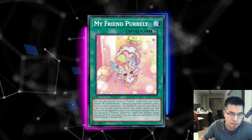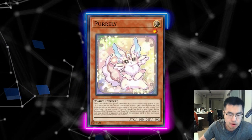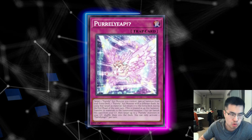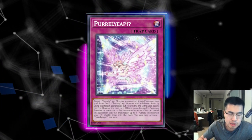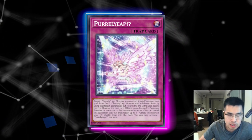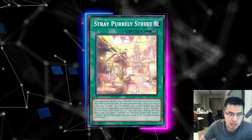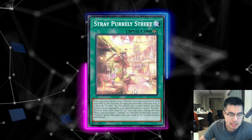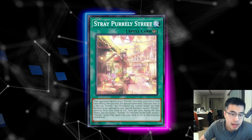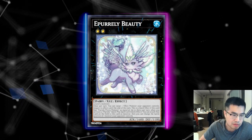Obviously we would never side Nibiru against this deck, but if you're main-decking it already, it's not going to be always dead. You can often catch them in weird moments where it gets a lot of value. Even though they can add back up to three Quick Play Spell cards, they're already burning through a lot of resources. There are a limited number of Purelies in the deck. They can shuffle it back with Purely Leap, but that's extra things they have to do, and it could benefit you on the following turn when a lot of resources are gone. Watch out that Stray Purely Street also triggers, so they can follow up with another Purely Monster.